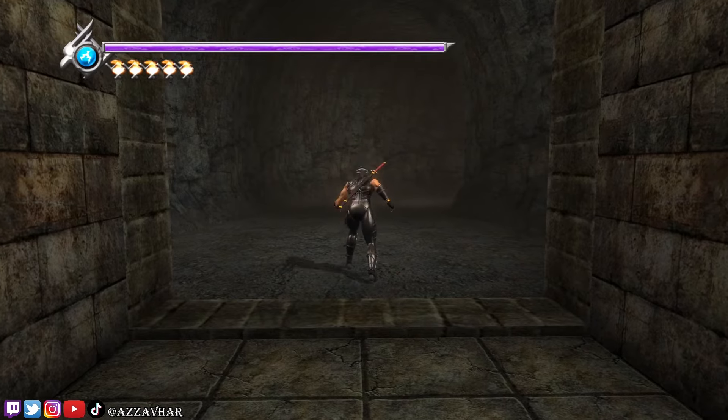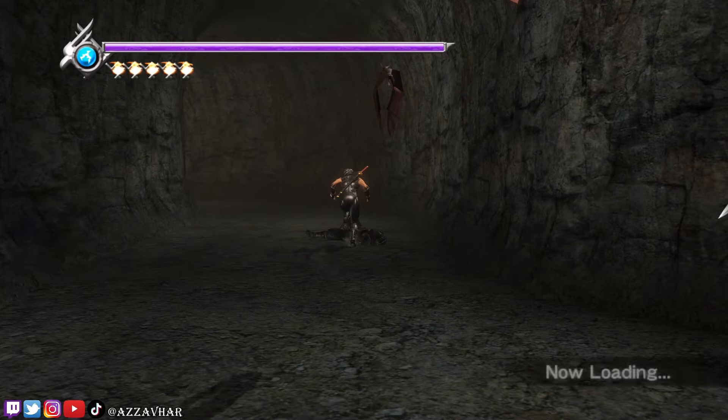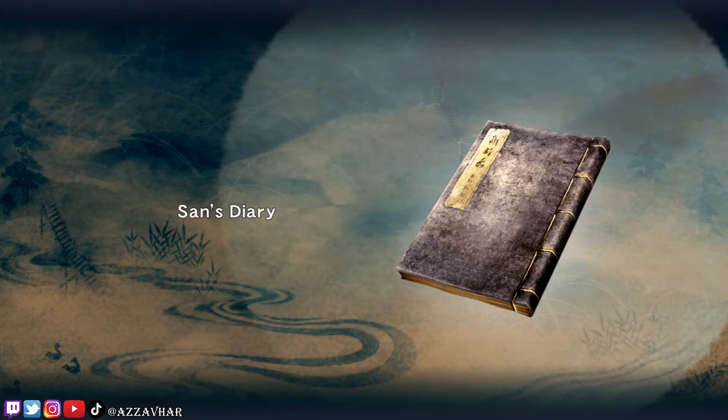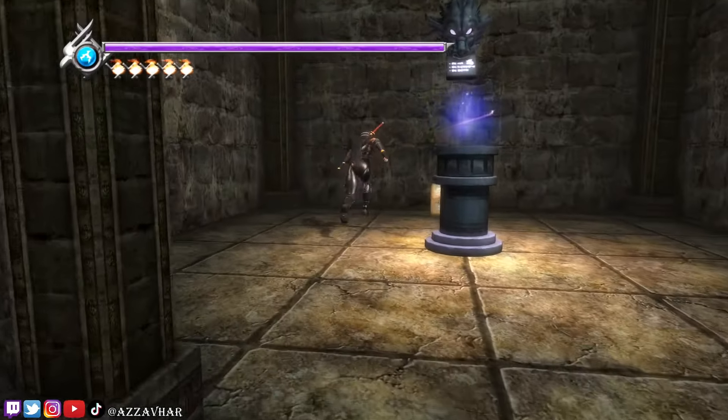All right, chapter 16, let's go. We have a fiend challenge on this stage. Grab this map and diary here, then grab this chest.